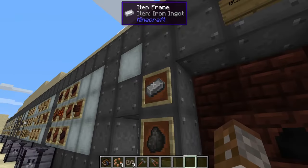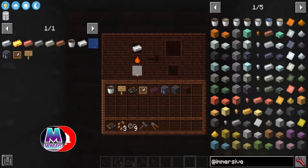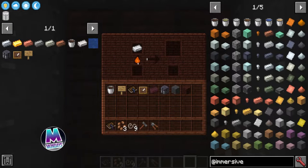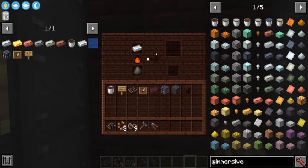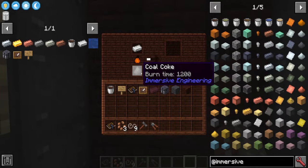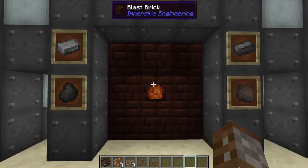The only thing the Blast Furnace does is create steel. To make steel you need coal coke as fuel and iron ingots in the top slot. It will start burning down, and you'll need a bit more than just one coal coke sometimes — it can be a little finicky, but it's best to keep one in there. Importantly, if you run out of coal coke the progress stays inside the blast furnace; it won't recede, so there's no wastage.